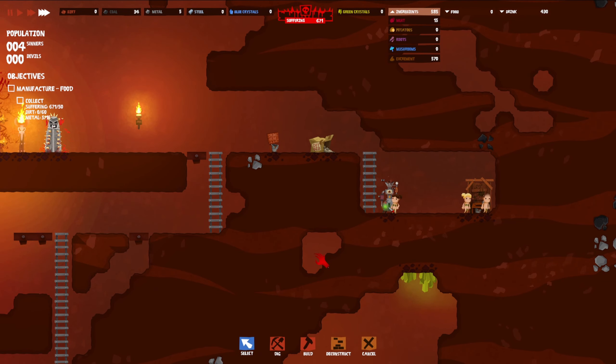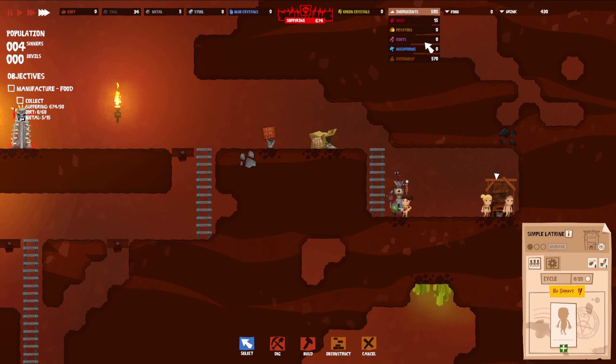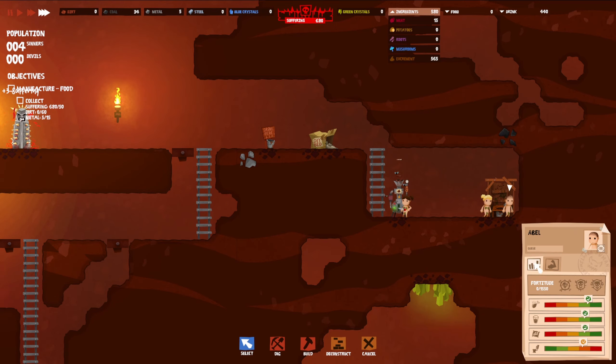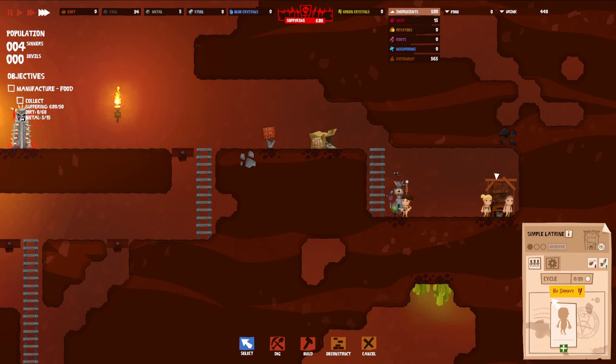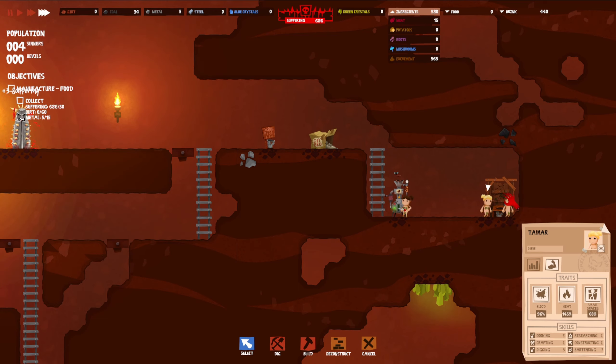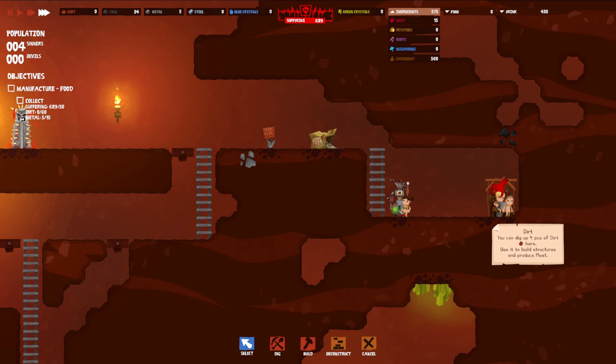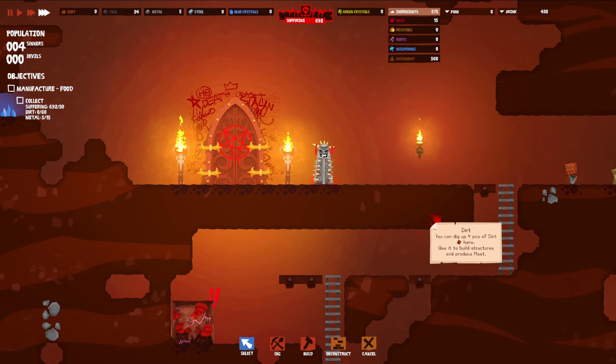For food, we'll go through the entire processing and delivery process. As was the case with drinking, we use the cauldron for processing — you can cook on it using fire. Go grab the resources needed. Like, how does this thing produce meat? I don't understand where the meat is coming from. We've already got this meat though — that's nice. Let's see who's better at this.